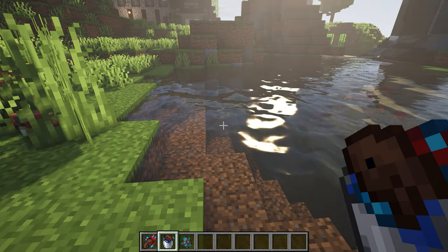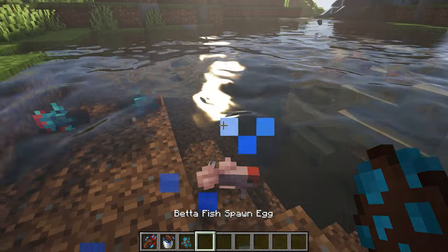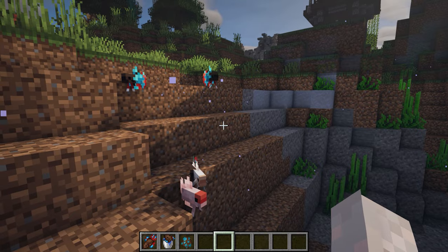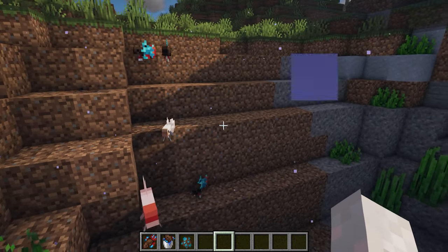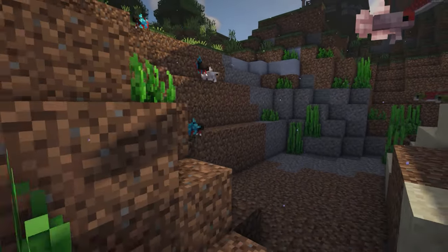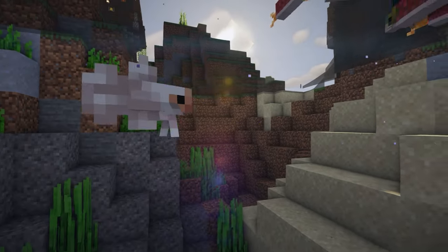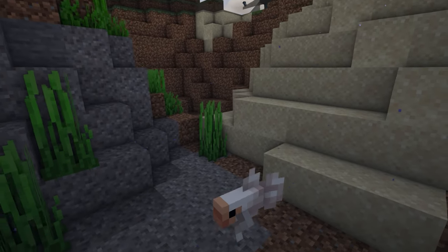Up next we have the Batters Minecraft mod. It adds one fish but in a whole bunch of different textures and it is so cute — this little pink one and the white one are my favorites. They're so pretty for a fish and a great addition to your fish tank.